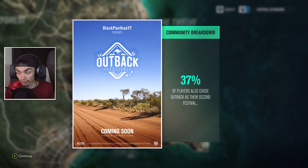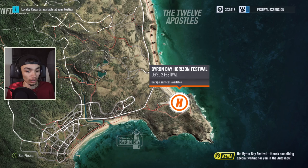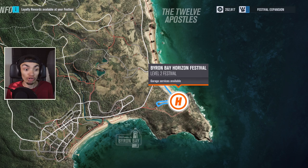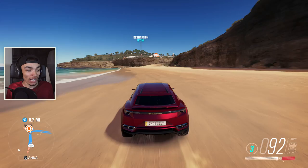Just drive on sand — that's what I want to do. Look at it, and I get the airfield as well! Before you set off, head back to the Byron Bay Festival. There's something special waiting for you in the auto show. Don't give me a car — I want to make a rally monster to take to that area. I cannot wait. I'm so pumped, I'm really excited. It's been a while since I've been excited to unlock stuff in games.